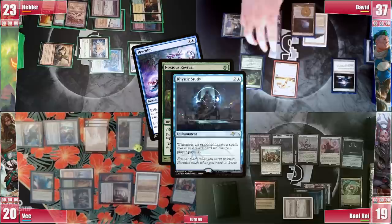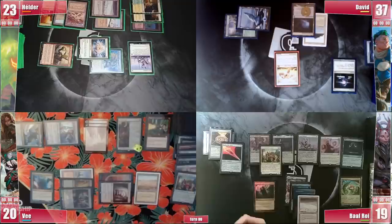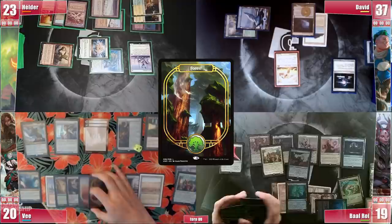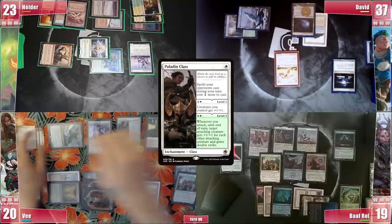He draws the Resculpt and passes without attacking, as V's board is becoming menacing. Baal plays an Underground Sea and casts his Spellseeker, entering and triggering to find a Vampiric Tutor in order to keep his options open. He discards a rock at cleanup and passes. V plays a Forest and levels up his Paladin Class to level 3, just before going into combat. He sends the Elemental at Elder for 5 damage and Yasharn at David for another 5, triggering Paladin Class and giving Yasharn +1/+1 and double strike until end of turn.